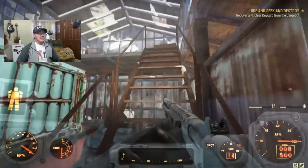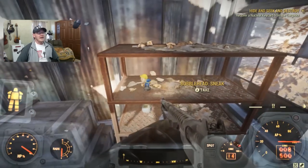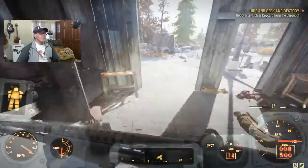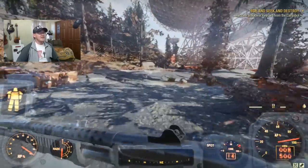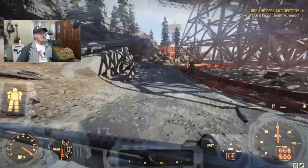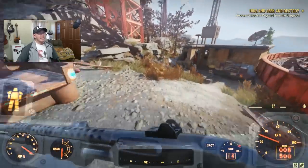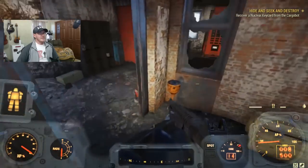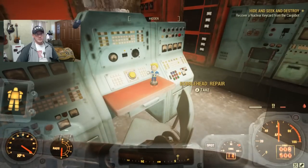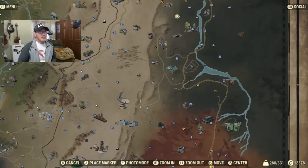Now that we've got that, let's grab another bobblehead — just around the corner, go up these stairs, look on this shelf and you have the possibility of finding a bobblehead; in this case we got a Sneak one. If that doesn't work out, there's one more bobblehead in the area. Head towards the dish and run through the parking lot — we're going to find another bobblehead on this little control panel. In this case it's a Repair bobblehead — not a bad pull.